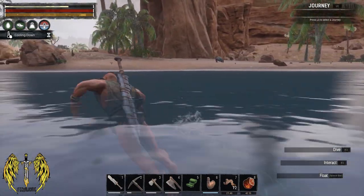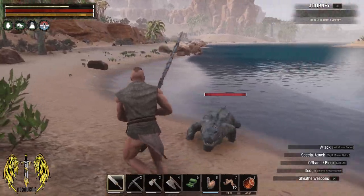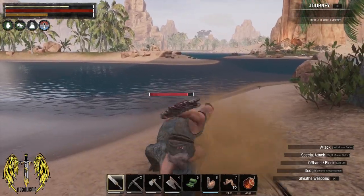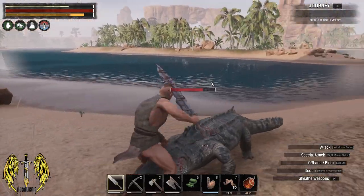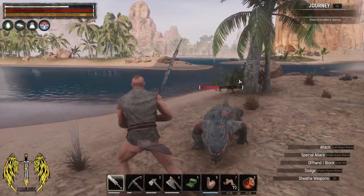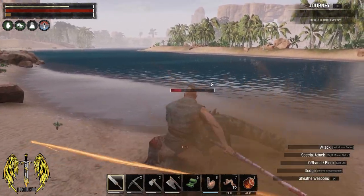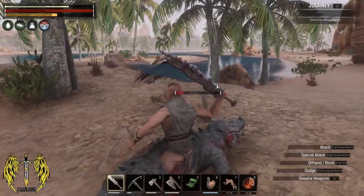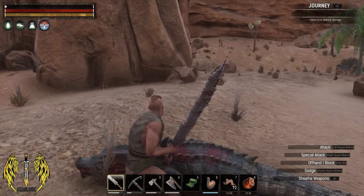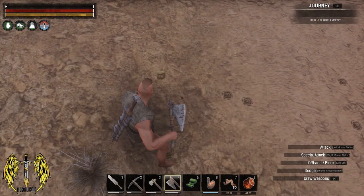Oh, we've got another crocodile over here — we're going to take him on because we need experience to level up. One, two, heavy attack, roll — very nice little stamina build up. One, two, heavy attack, and roll — we've got a method going now, we're unstoppable. Oh, he's trying to stop us — roll, very nice. And we levelled up, fantastic. Don't appear to have got anything from that harvesting attempt — am I using this wrong? For butchering — I didn't get anything from it.